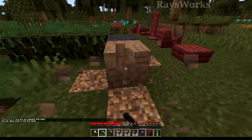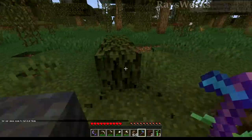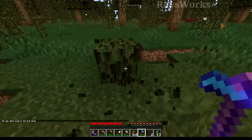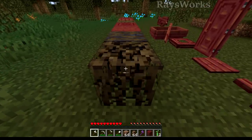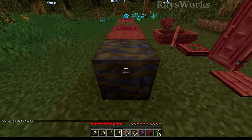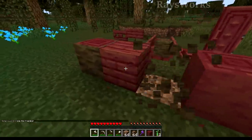Mud bricks can be collected with a pickaxe. Shovels work on the mud. How does it work on leaves? Currently silk touch doesn't even work on the leaves. Axe works on the propagule. Axe also works on the mangrove roots, but when it comes to the mudded ones, the proper tool is the shovel. And then axe works on all the other types of mangrove stuff.